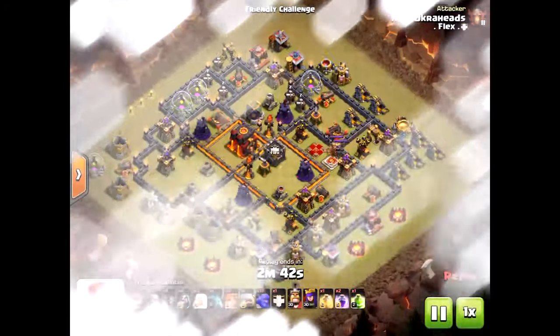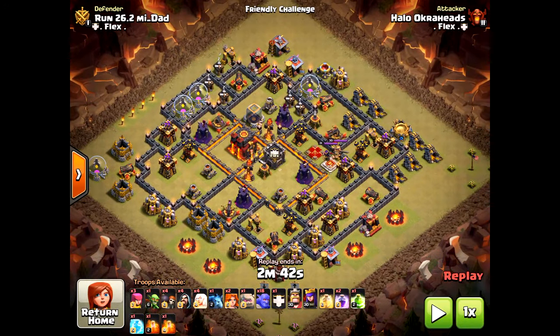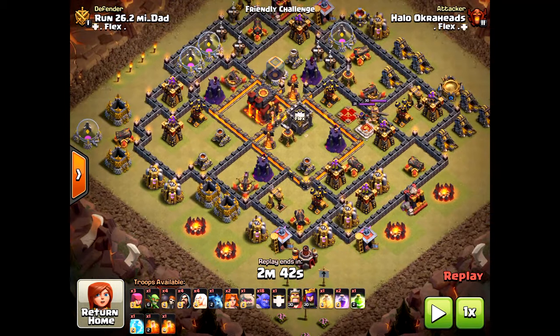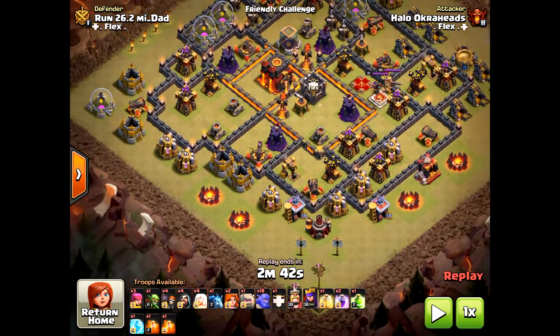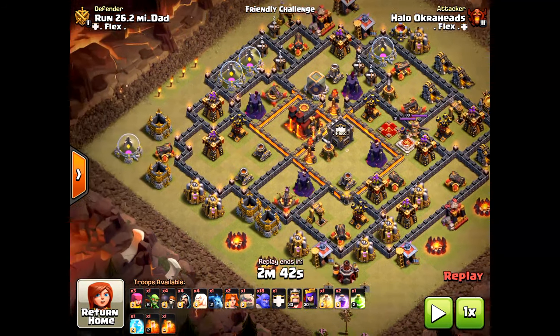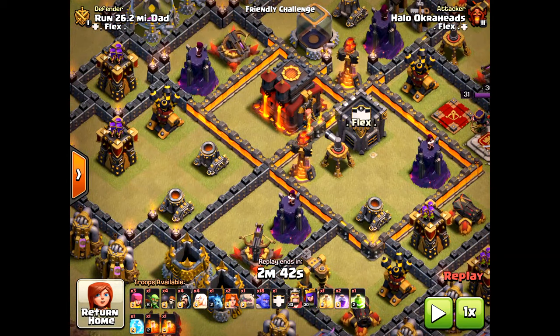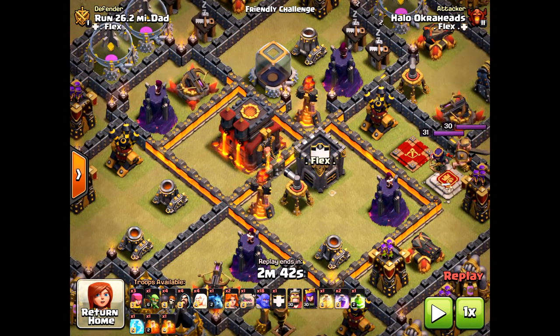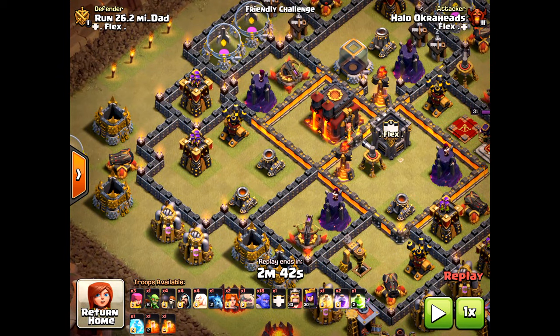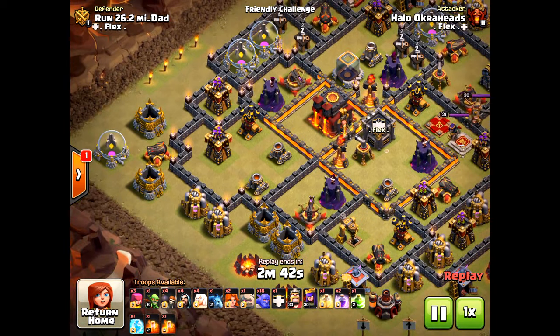Here's my three star attack. Looking at this base, I want to come in from the west. This time my strategy is to put the jump spell at that second inferno tower, and I'm going to wait on the freeze to drop it exactly when the bowlers encounter the core head on. Let's see what happens.